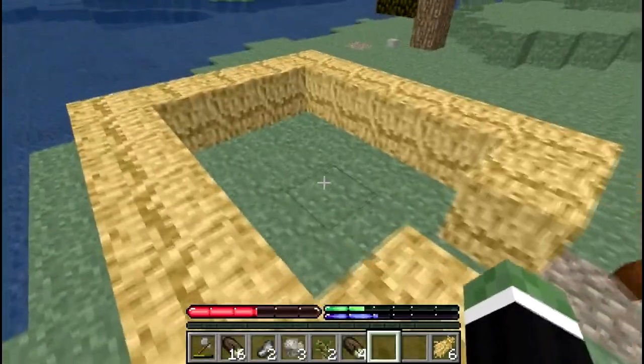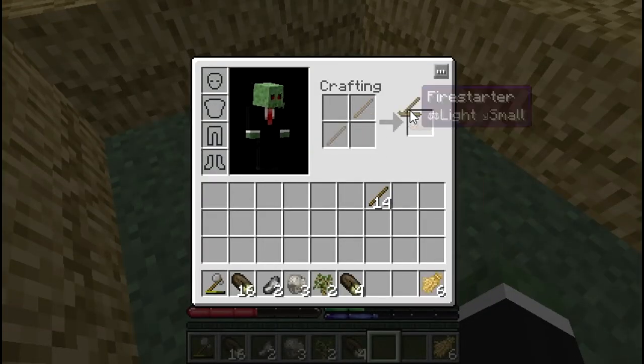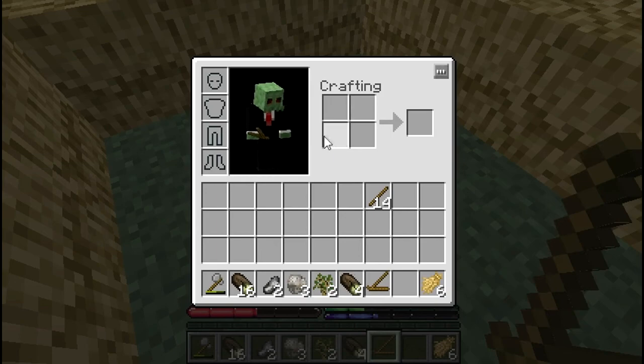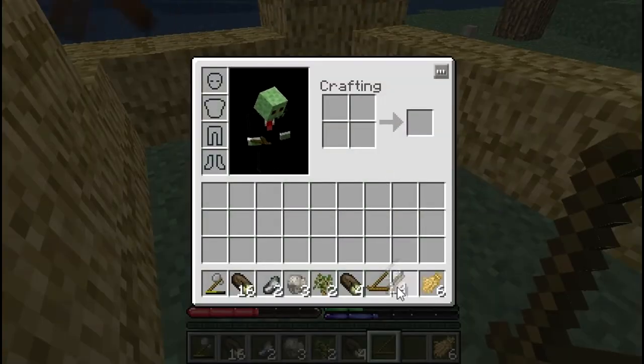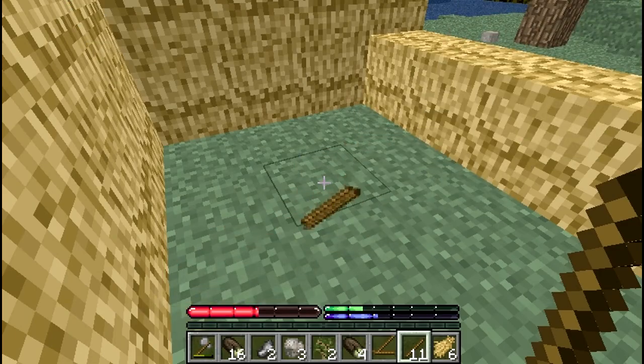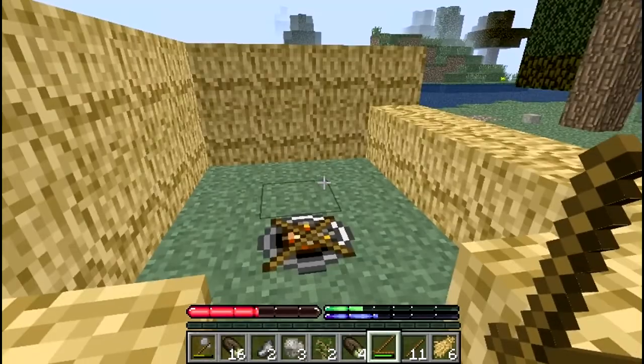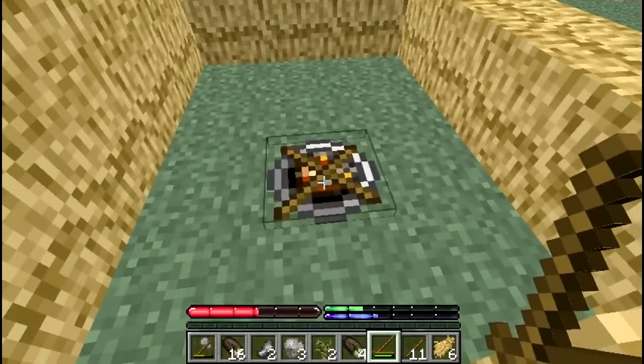Okay, we'll have a fire right here in the middle. To make a fire you need a fire starter, which is built with two sticks in opposite corners. Then you need to throw three sticks onto the same block on the ground. You right-click with the fire starter and you've got a fire going.